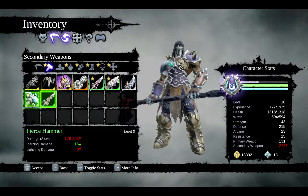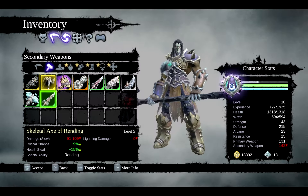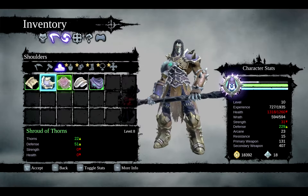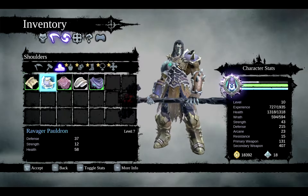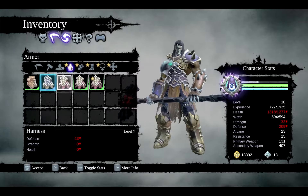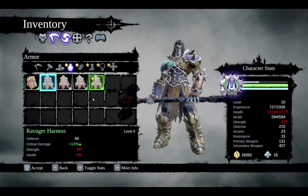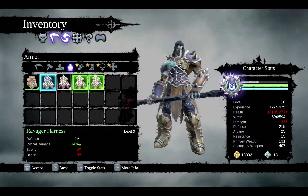That doesn't look very much like a glaive, but whatever. Let's see — we lose strength and health, but we gain defense. What's the defense on the armor we're wearing? 37. And thorns — I don't care about that, yeah let's skip that. Defense is about the same, crit damage is up, but we lose strength and lose health. We'll stick with what we got.